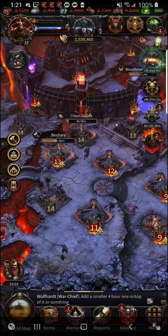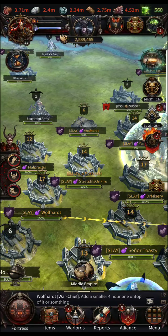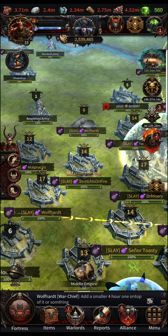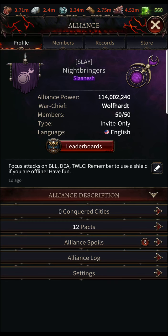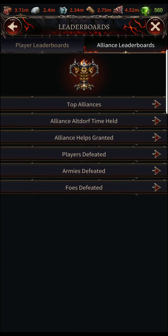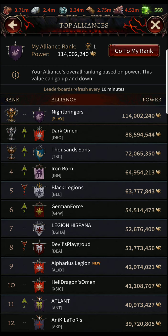Starting off with wars and how to properly do it — there's always a different strategy, everybody has their own specific ways. On this alliance we actually went to war two days ago with our rival alliance, BLL. They were at 85 million power and we dropped them down almost a whole 22 million power off the leaderboards. So the best approach I found working best in this game would probably be tactics on the packs.